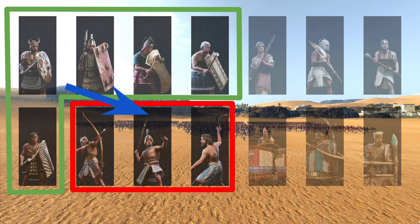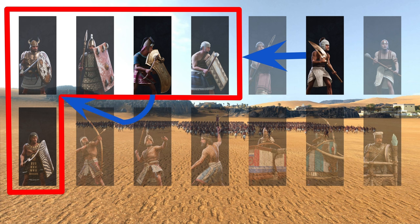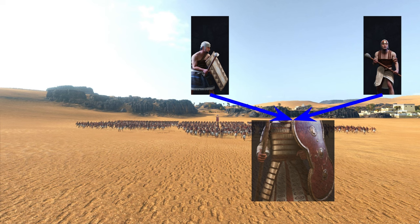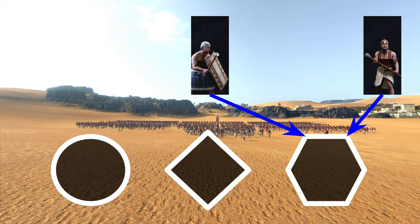Now we have axe units which have a bonus versus shields, making them strong against shielded infantry. It's a quite interesting unit counter which is not in Troy. Next we have club units. We need to think outside the box to find their unit counter, which is armor — they ignore armor. So we have light, medium, and heavy units, and clubs counter heavy units because most of their heavy equipment is kind of ignored.